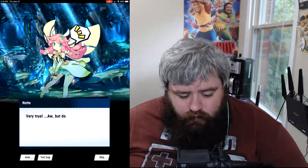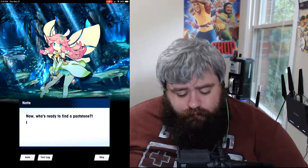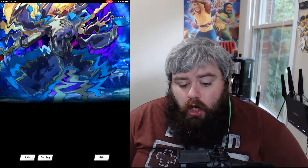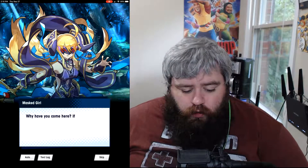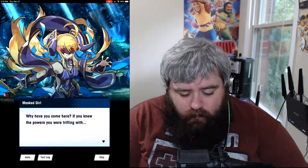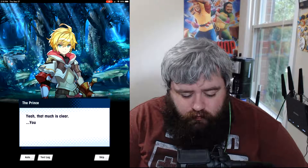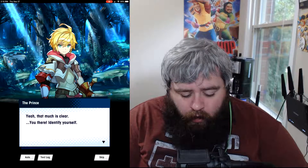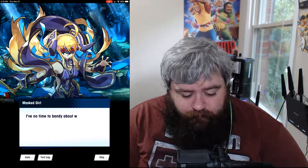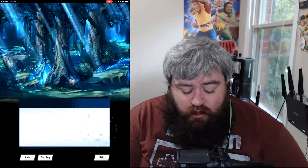'Thanks, you two — I couldn't have done it without you.' Now who's ready to find the pact stone? It's gotta be around here somewhere. 'Why have you come here? If you knew the powers you were trifling with...' Something's not right about her, that much is clear. 'You there — identify yourself.' 'I have no time for words. I will stop you from forging this dragon pact, no matter the cost.'